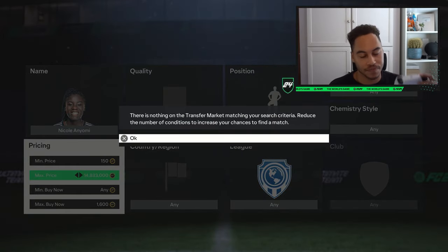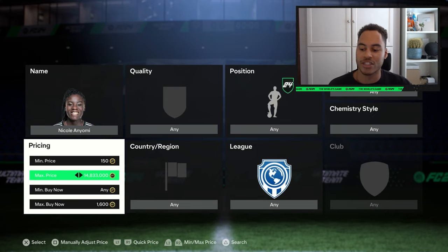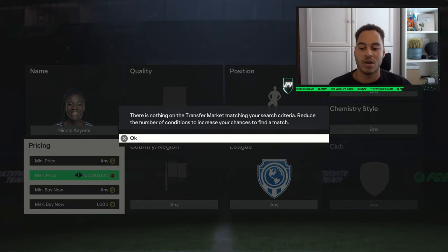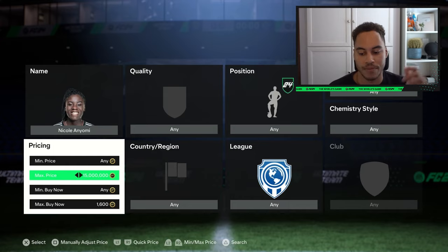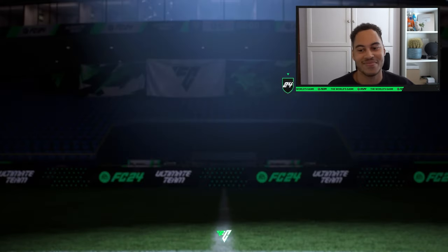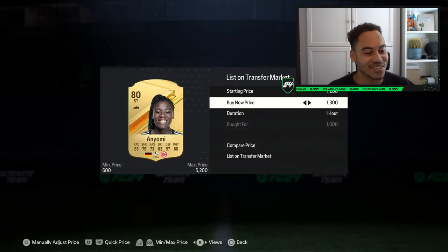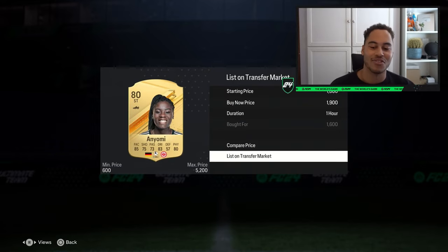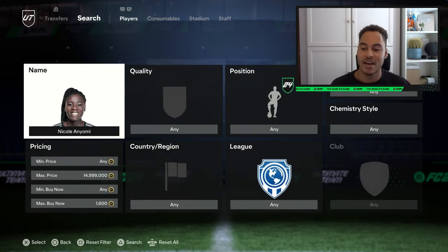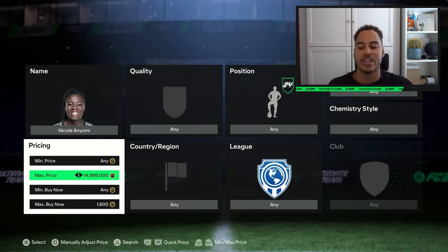Of course, if you're sniping a card that's 400 coins you can pick them up for 300 but the profits won't be as big. To snipe, all you need to do is set your max price, press the right trigger up to 15 million — your min price doesn't really matter — and press search. Then you have to change the filter; you can't just search again. You need to change the max price down one, then search. When you see a card, you pick it up. The Anyomi we picked up for 1600 will sell on for 1900 — it's like a 250 coin profit, which ain't that bad.